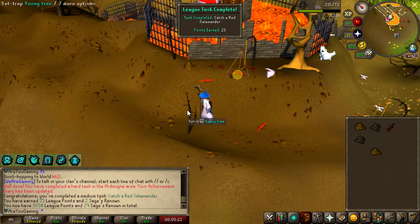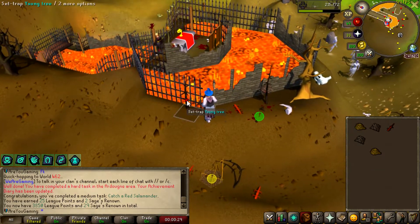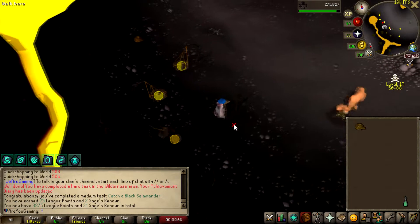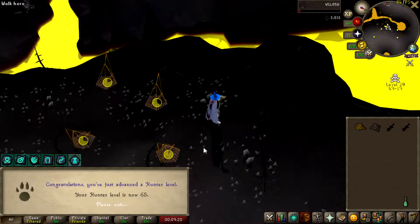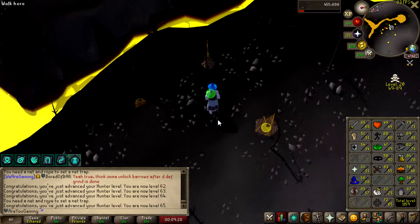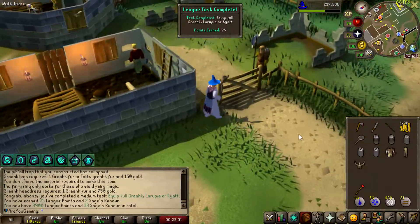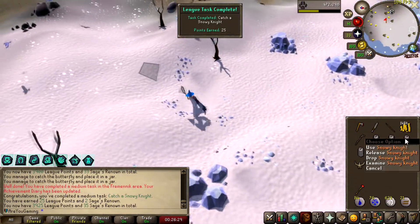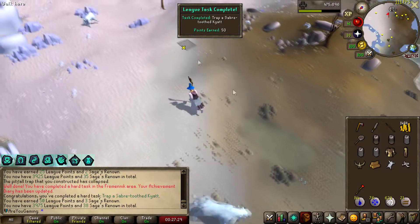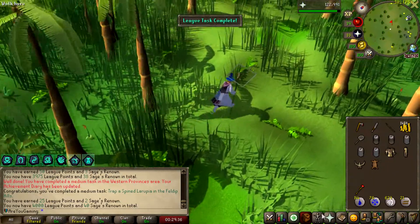Catch a red salamander. I've also put on unchained talent so I get a plus eight boost to all my non-combat stats, which should help speed up this grind. Catch a black salamander. With 65 plus the plus eight boost getting me to 73, I should be able to do quite a lot of tasks. Equip a full set of the hunter outfit — 25 points. Catch a snowy night, 25 points. Trap a saber tooth larupia — spine larupia mine. That's 4,000 league points as well.